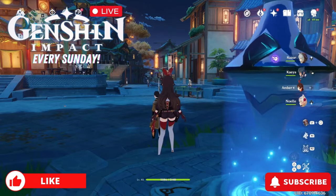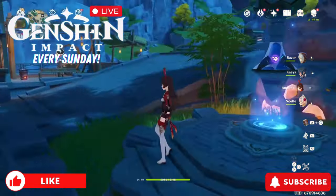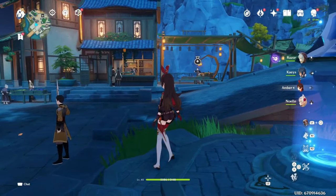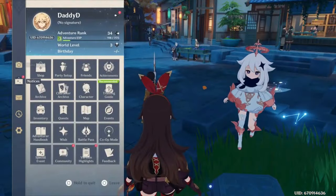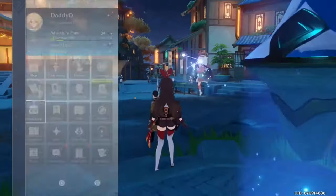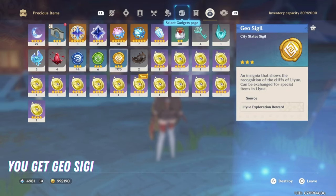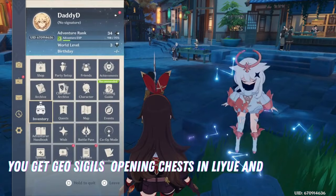Welcome back to Sweet Gaming. Today I'm showing you how to spend your Geo Sigils. If you go to your inventory, you've been collecting these as you've been exploring Liyue. They're in your precious items, and as you can see, I have 1,770 of them.